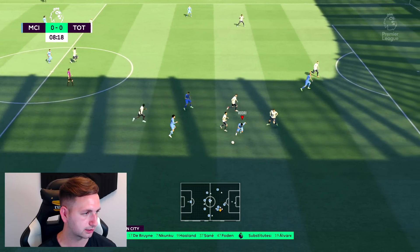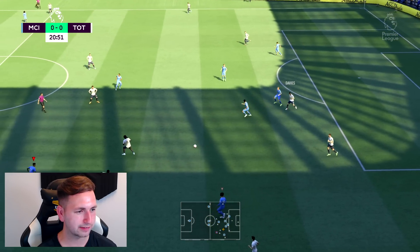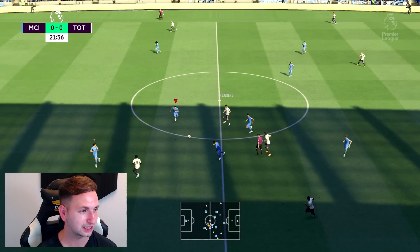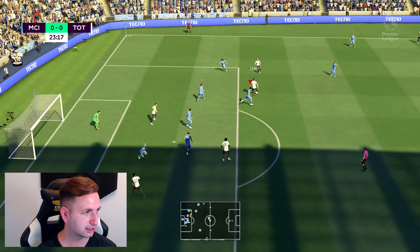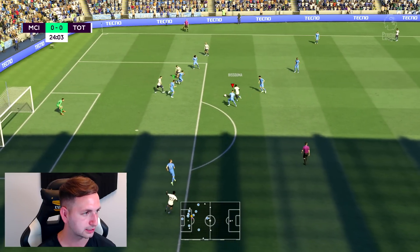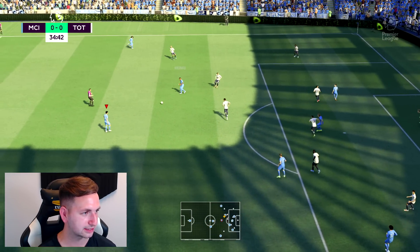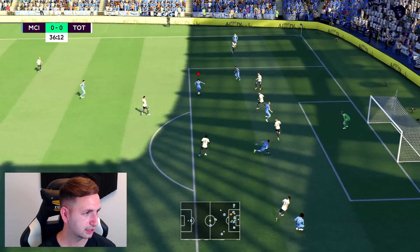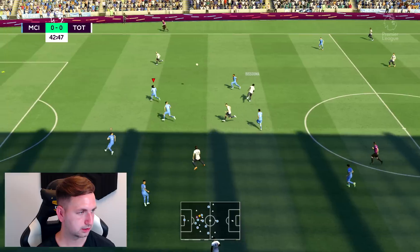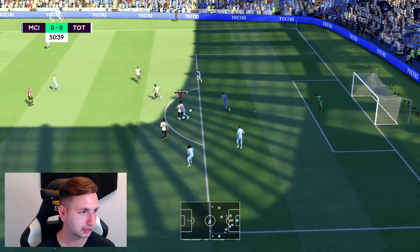Spurs are trying it over the top early on — Lucas Moura wins the header but Laporte clears. I've noticed Spurs don't even have Lloris in goal — has he retired or left the club? Here come Spurs again with Moura in behind. Cucurella doesn't deal with it, Harry Kane gets a shot away — you're always in trouble when Kane shoots. But Laporte gets a foot in. Spurs looking a lot better than they did last season when we faced them.